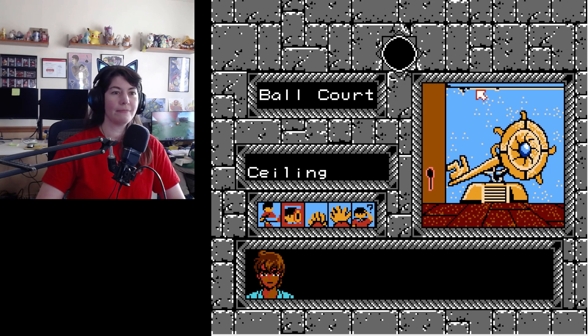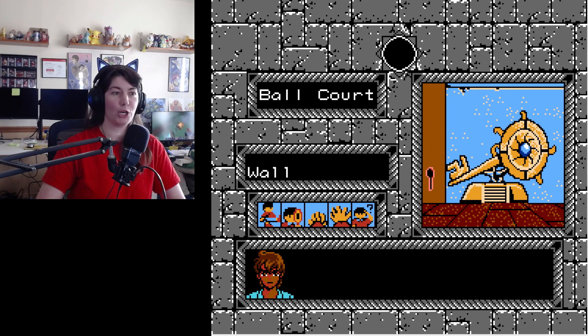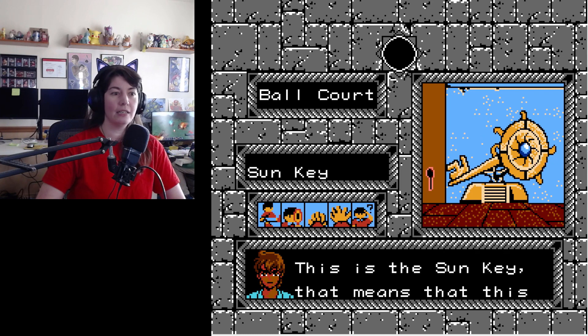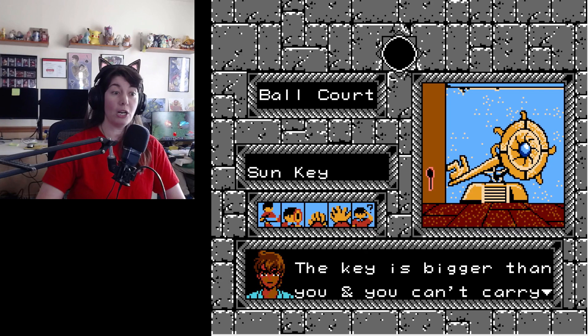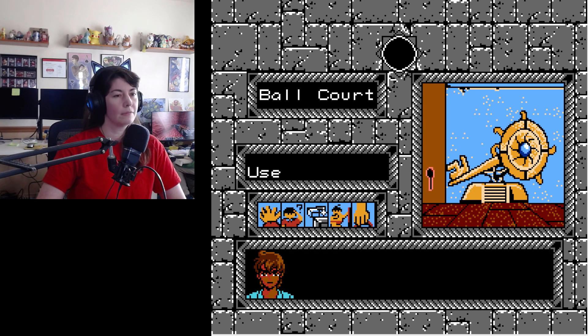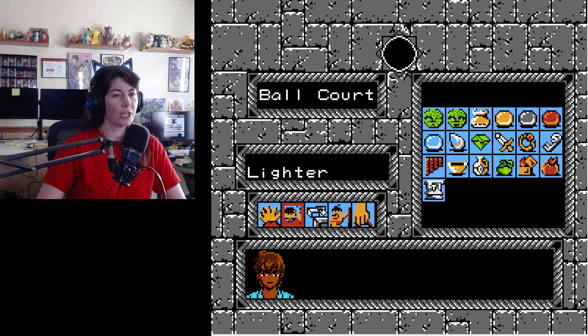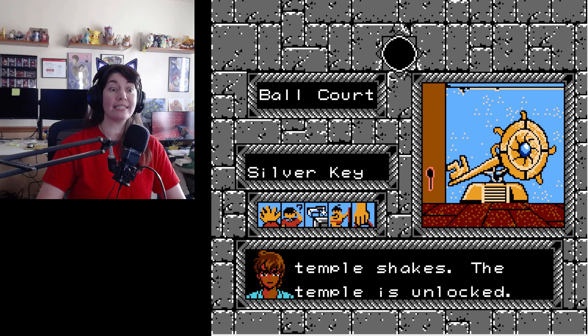You enter the temple. It's covered with a meaningless pattern. There's a hole in the left wall - I'm sure it's a keyhole of some sort. Supporting the giant key - this is the sun key. That means that this building is the temple of the sun. The key is bigger than you and you can't carry it. The exit is too small anyway. Well, that's a problem. Can I use my silver key? Key turns with a click. The whole temple shakes. The temple is unlocked.